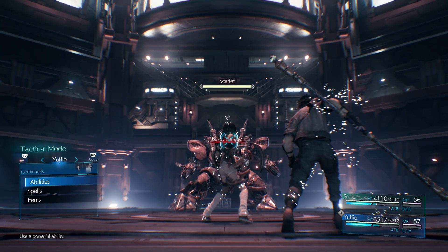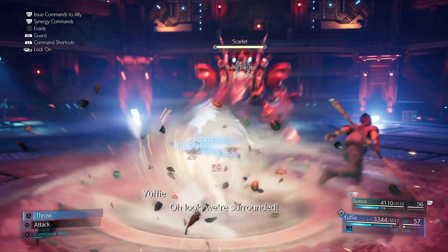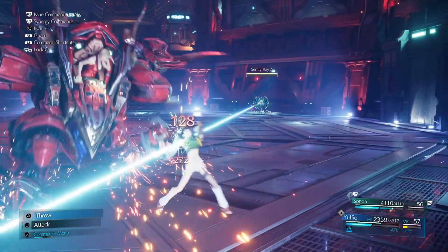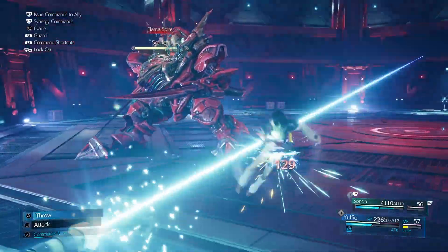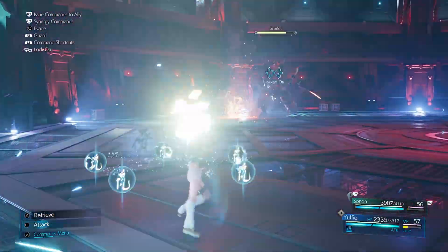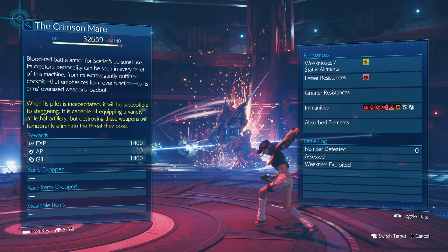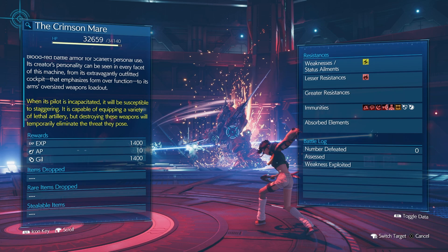Okay, so this is Scarlet and the Crimson Mare. Let's wait a second and wait for this attack, then just keep blocking it to get that perfect guard. Watch out for this attack as well. So the way this works — first of all, we need to make sure we've assessed the sentry rays. You could defeat the sentry rays, but she just keeps respawning them. Scarlet: the director of Shinra's advanced weaponry division. She's taken command of the battle armor she herself designed so as to torture and put an end to her unwitting test subjects. When her HP is depleted, she will faint and be unable to pilot the battle armor. The Crimson Mare: blood red battle armor for Scarlet's personal use. When its pilot is incapacitated, it will be susceptible to staggering. It's capable of equipping a variety of lethal artillery, but destroying these weapons will temporarily eliminate the threat they pose.